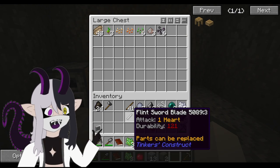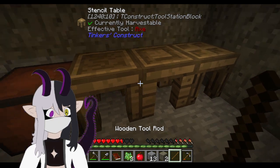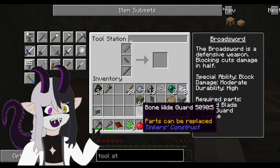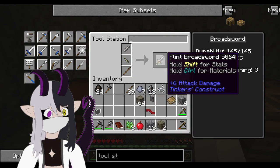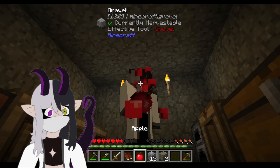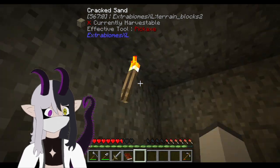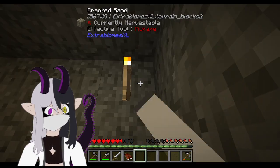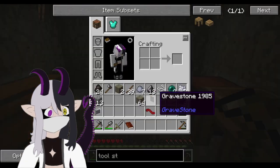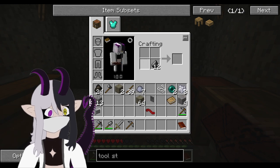Oh, a sword blade, a wide guard, and a wooden rod. Where is a tool station? A standard sword. Three hearts of attack damage. There we go.